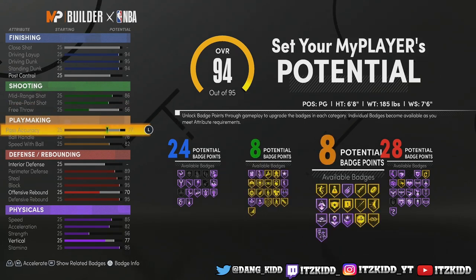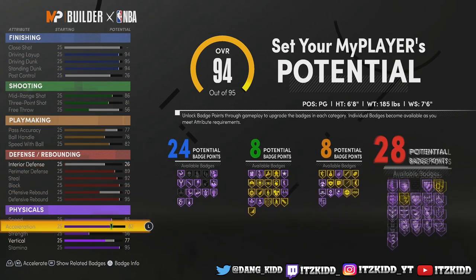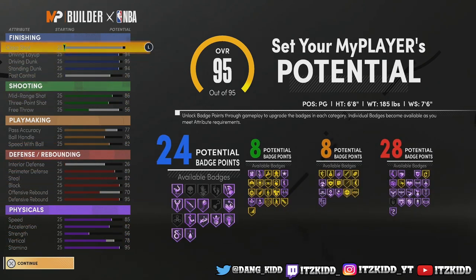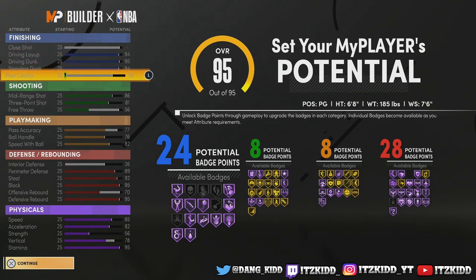For the purpose of this video, this is the badge setup we're going to go with: 24, 8, 8, and 28 — and that looks insane to me. That is insane at 6-8 point guard.